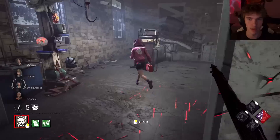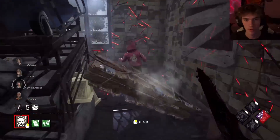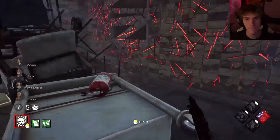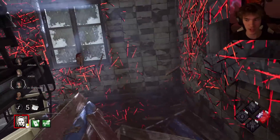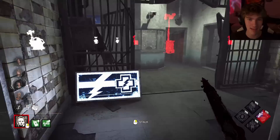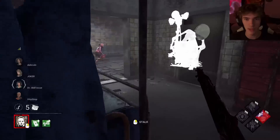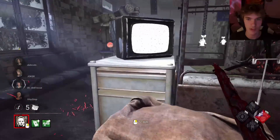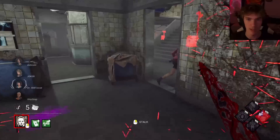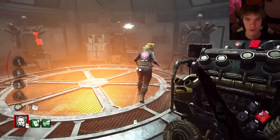Oh, you ran to a corner — I don't think there's a pallet here... oh there is. I would not have gotten that. If the survivor's using check spots on that loop it's an infinite against an M1 killer, so I'm not going to risk that. I'm getting run a bit — the whole W-meta. I need her to run towards the inside — there we go, perfect. I don't make that either. I'm going to hit you.